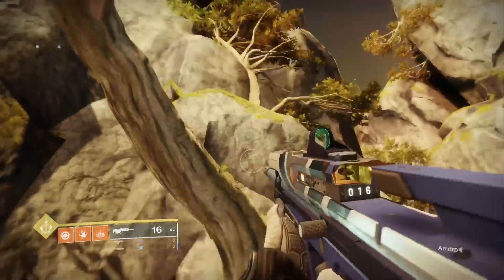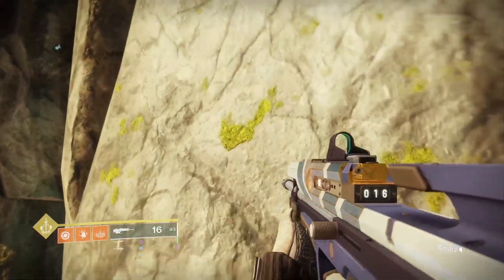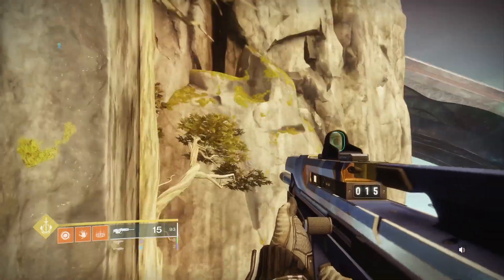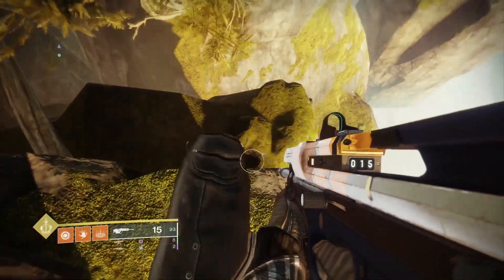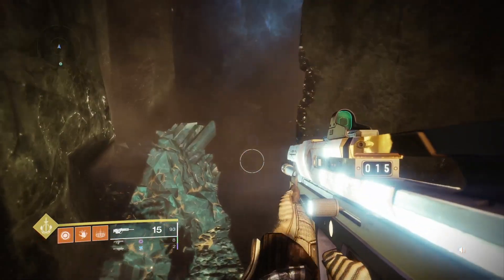Once you get to this part, you're gonna jump up right here, and then jump straight across — not there, straight across is where I should have gone. I thought I had to climb some tree but all you gotta do is just follow this. Where I fall is where I should have just landed to begin with, right here — it was just a one-hop away. Anyways, enter this room right here.